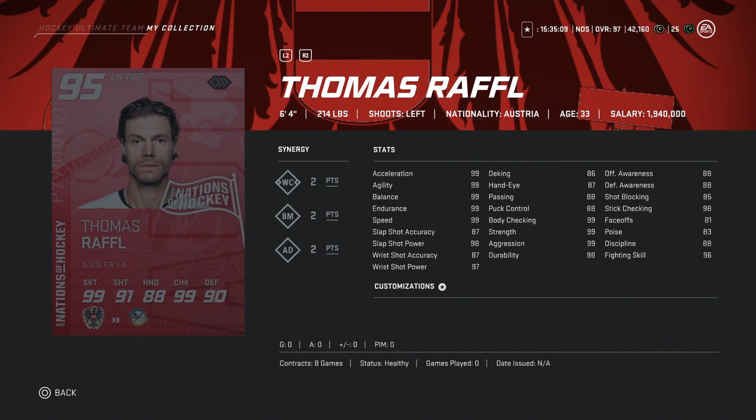We've got the 95 overall Thomas Raffle, 6'4", 214. Great card — 99 skating, 98 shot power with 87 accuracy. The accuracy is a little low, but perfect shot power, size, and speed with 99 body checking. The awareness stats are a little low, which is kind of concerning. But this is going to do fine as a left winger. If you can find someone above 6'2", you're going to be able to bump people off the puck so easily, and that is really the meta in NHL 20. This would be a great card to look out for.